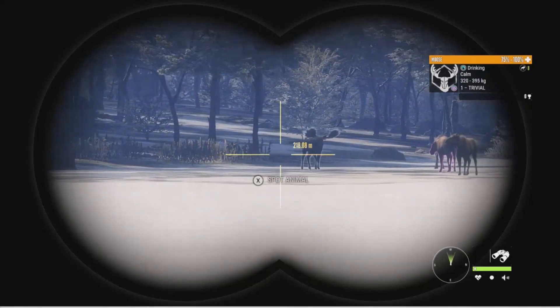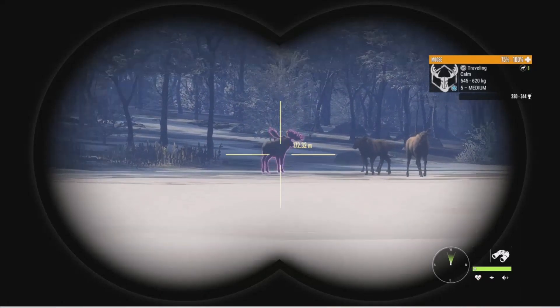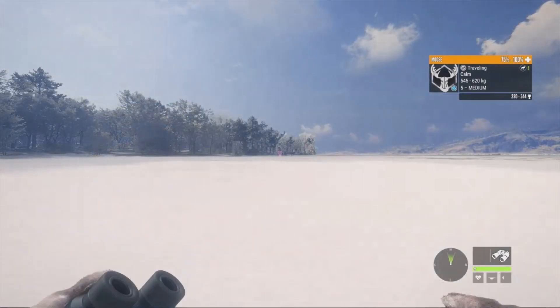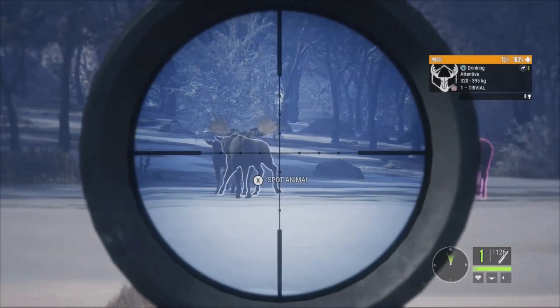So I just want to go ahead and get around him here. He's not in a really good spot — he was kind of broadside, but then he decided to turn on us. And of course he's going to turn right on us again. He is another monster like our other one. Our other one was a big one, and this one is big as well. So they are currently traveling right there. Okay, that one's alert, so that is why they're traveling.